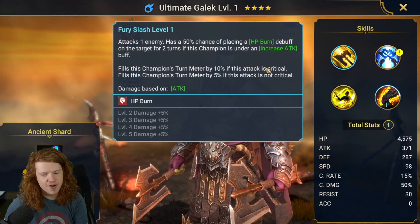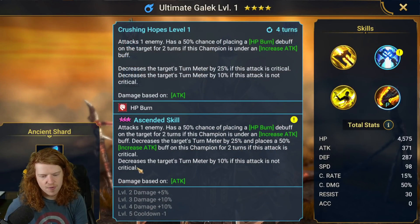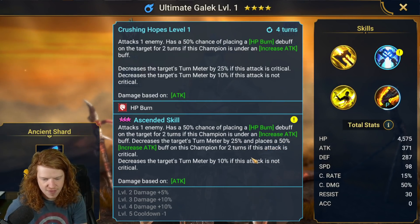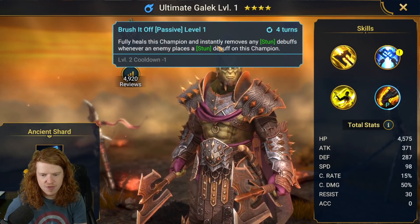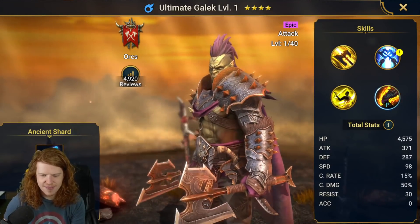Oh, this is going to be great. Chance of placing HP burn if he's under increased attack — this is going to be great. I actually think this is a pretty good pull. This decreases Termier 25% if the attack is critical, and decreases by 10% if it's not critical, so we just need to put crit rate on him. His passive fully heals his champion and removes any stun whenever anyone stuns him. Ultimate Gaelic to the rescue!